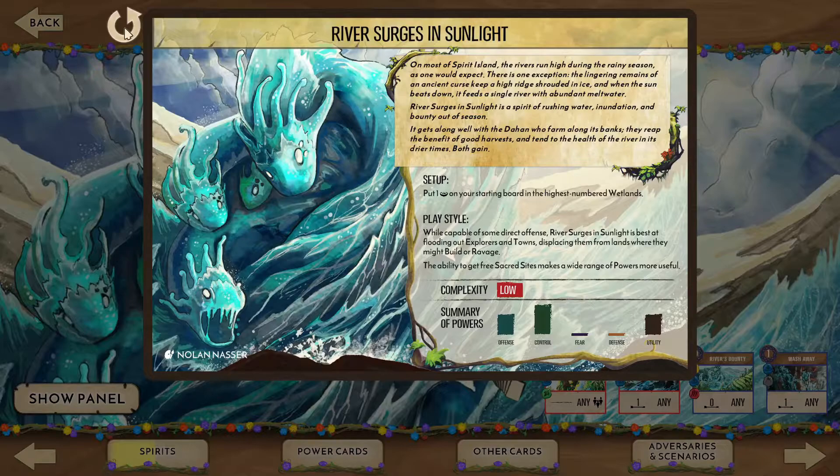Looking at the overview panel, we see River has lots of control while contributing some offense and utility. The playstyle suggests a preference for pushing invaders out of lands where they would otherwise be a problem, augmented with a touch of direct damage.